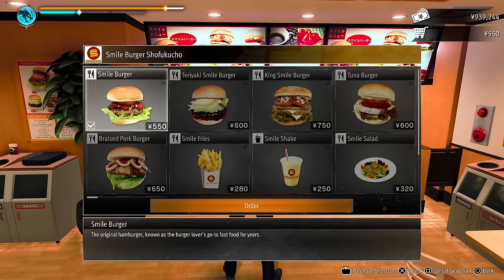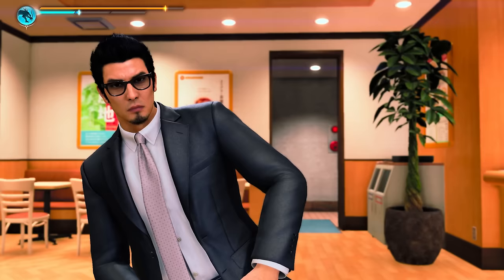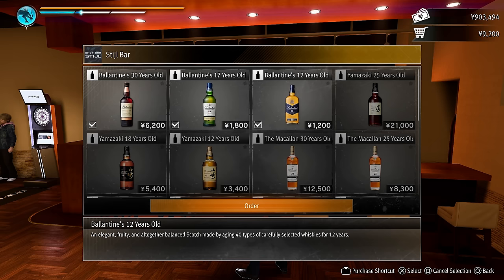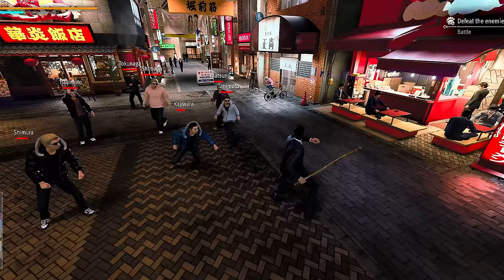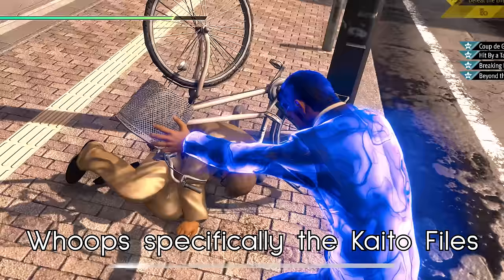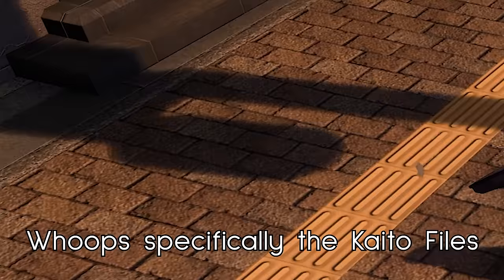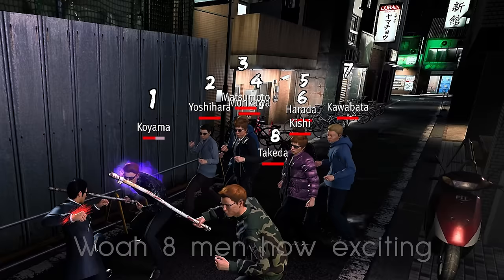A few small miscellaneous things: watching your character eat food at a restaurant is back. Being drunk works like it used to before Lost Judgment — it increases heat generation — whereas in Lost Judgment, performing any heat action would make you completely sober. Enemy encounter numbers are also very large in comparison to previous games, especially Judgment, which most of the time just had three enemies per encounter.